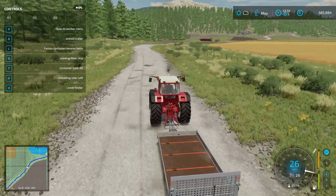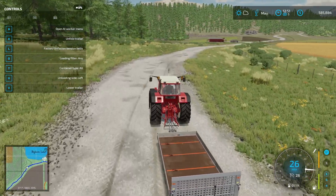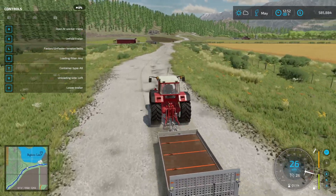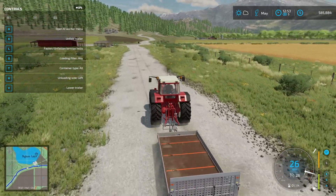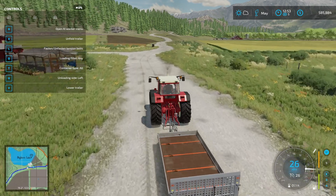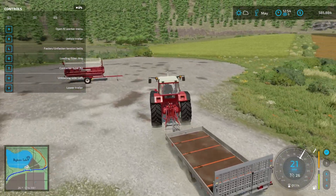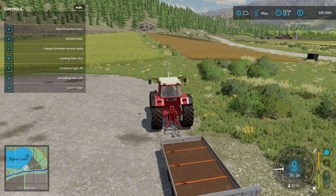Next episode, we're going to harvest our wheat and barley field. Then we're going to replant our sorghum field that we harvested today — we're going to plow it, lime it, roll it, and plant it to give us our maximum yield. This is very exciting — Episode 11 is in the books. If you enjoy the content, please hit that subscribe button and the notification bell so you know when we post. I post these every single day. You guys have a great day and happy farming!